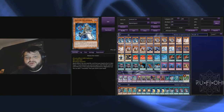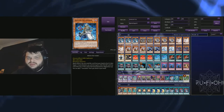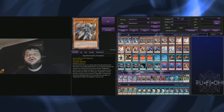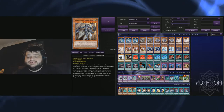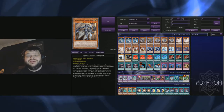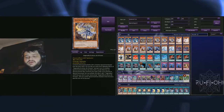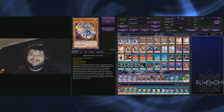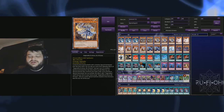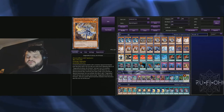We start off with Alistair — of course we're playing three copies. It's your best normal summon, that's for sure. Alistair gets you going. We've got two copies of Floodgate. Sometimes I really want to play a third, but with Impermanence, Droplets, and Veiler, you don't need even more monster negation. Most of the time it just becomes another massive beatstick or something you turn into Verte Anaconda for Dragoon plays. We also have Ecclesia — a mandatory three-off in my opinion. It's a card you don't really want to normal summon, but sometimes it's the only way you can play. The ideal hand involves getting into Alistair as your normal summon and Ecclesia as the special summon, then going off from there.